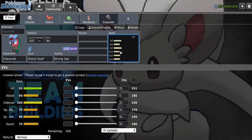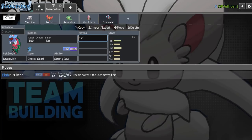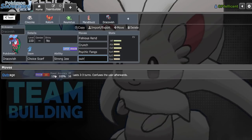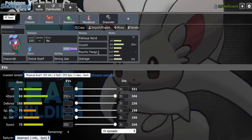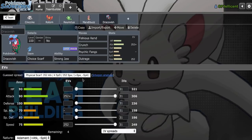There's really no point to adding Pelipper only for Dracovish. Fishious Rend, Crunch, Psychic Fangs, Outrage with Adamant Nature. If we can wear down Toxapex using Psychic Fangs, that'll help out Cinccino a lot too, but the main Pex counter is obviously Reuniclus.